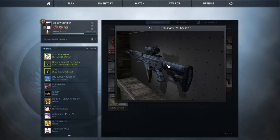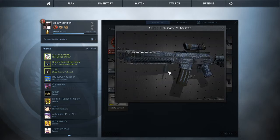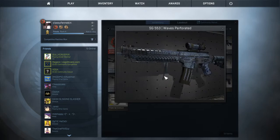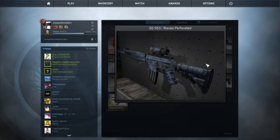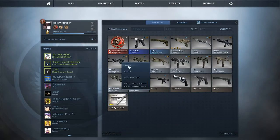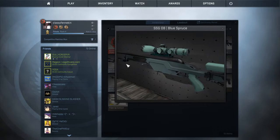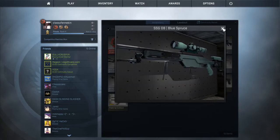This is kind of one of my least good skins, but this is my SG 553 Waves Perforated — it's battle-scarred. It shows a lot of the skin left on it though, so that's why I keep it. And then this is my minimal wear SSG 08 Blue Spruce. It's a sniper so that's why I have a skin on it — I just wanted a skin on a sniper. I know it looks kind of beat up.